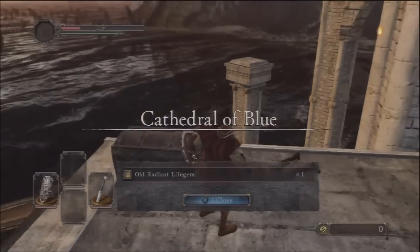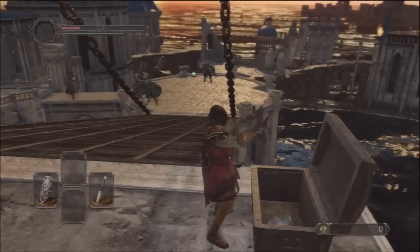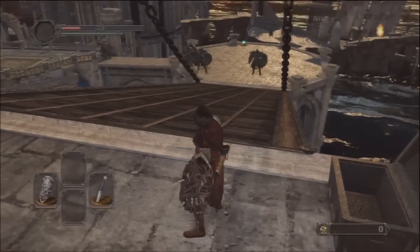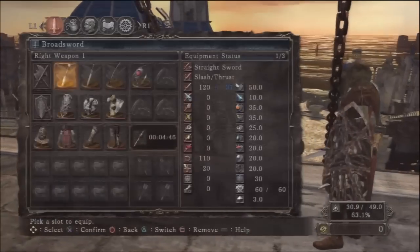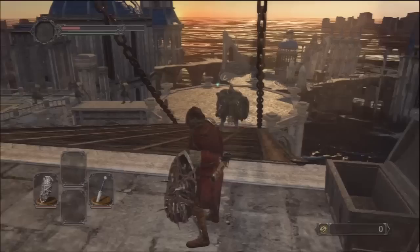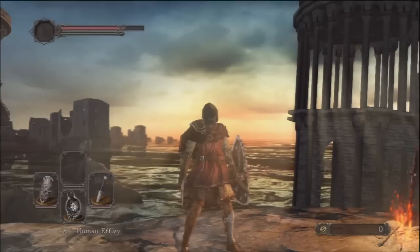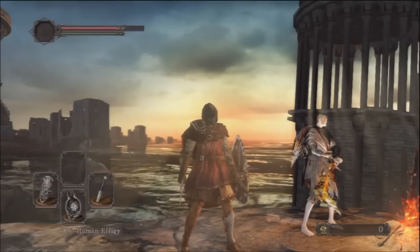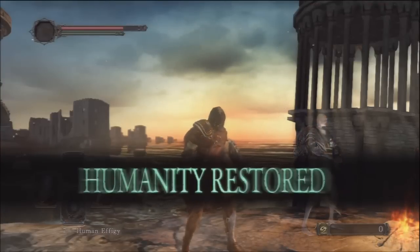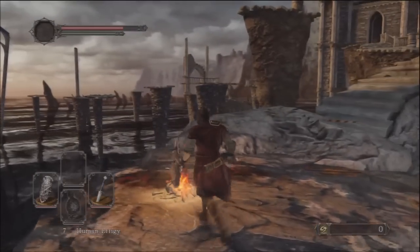There will also be another item — you get a Human Effigy as well, which you'll need to get to 100% health. As you can see it gives 75% now, so to get to 100% health just use the Human Effigy. Note that it's not going to actually restore your health when you use it, so you have to either rest at a bonfire or use another healing item.